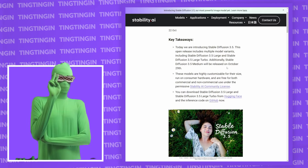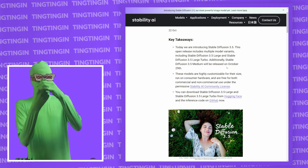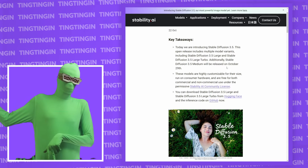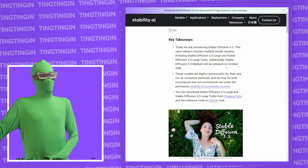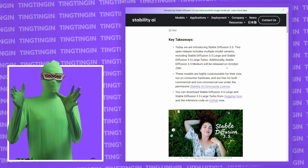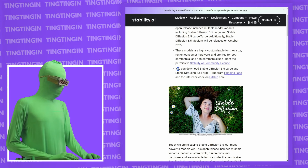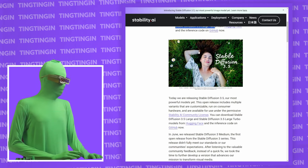They're releasing three models total, but right now two are out: Stable Diffusion 3.5 Large and Stable Diffusion 3.5 Turbo. SD3.5 Large is an 8 billion parameter model, compared to Flux's 12 billion — so Flux is about 50% bigger. SD3.5 is essentially a greatly refined version of SD3, and Turbo is a distilled version of SD3.5, similar to Flux Schnell, the faster four-step version of Flux. They're also promising a Stable Diffusion Medium at 2 billion parameters, comparable in size to SD XL.